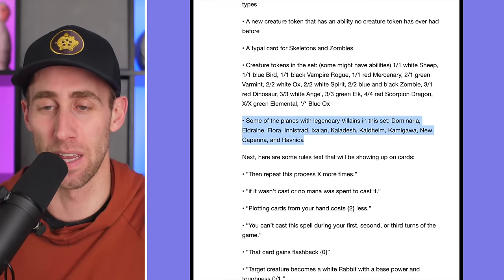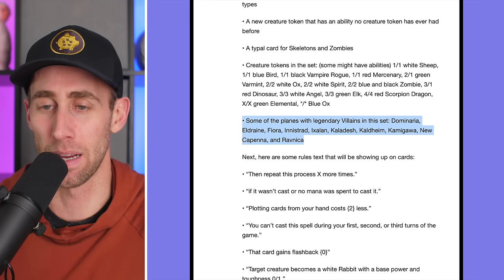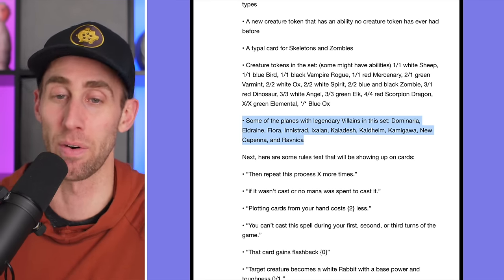Some of the planes with legendary villains in the set: Dominaria, Eldraine, Fiora, Innistrad, Ixalan, Kaldesh, Kaldheim, Kamigawa, Nukvenna, and Ravnica. So yeah, lots of villains coming from lots of different places — very, very cool.